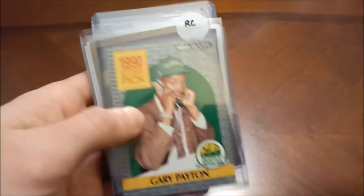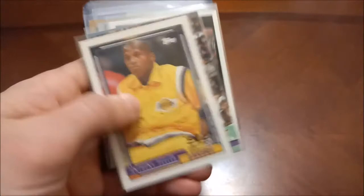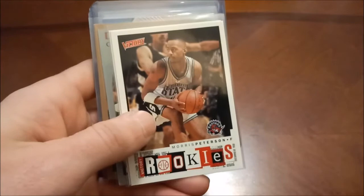On to the letter P. Eric Piatkowski — this is orange holo or orange burst, whatever the hell they called that. Gary Payton — the Glove's rookie cards. That's Fleer Update, the first one, and then Hoops and then his Skybox as well. Anthony Peeler — it's a pretty dinged up 92-93 Fleer, there's his Hoops, Stadium Club, Tops, Ultra, and Upper Deck.